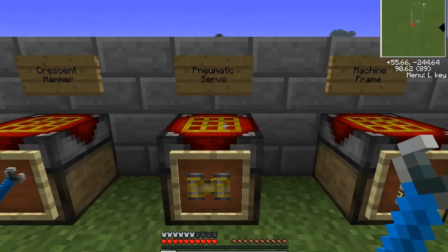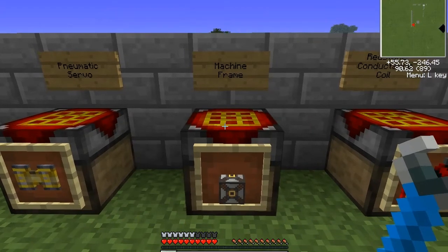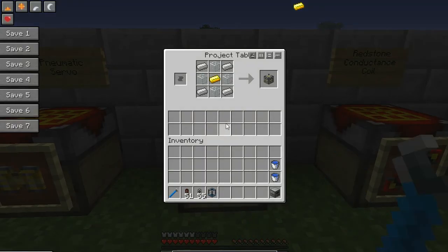Next up is the pneumatic servo. This is a machine component made of two pieces of iron, two pieces of glass, and a piece of redstone — pretty easy to make and to get early. Next up is the machine frame, made from four pieces of iron, a piece of gold, and four pieces of glass. Also not too expensive.